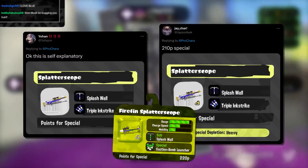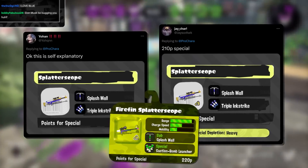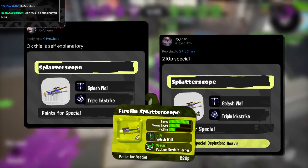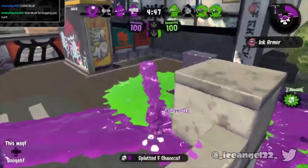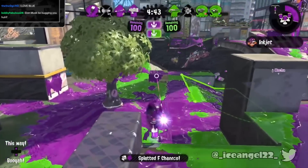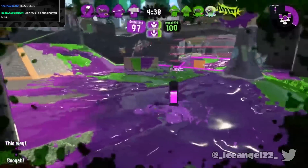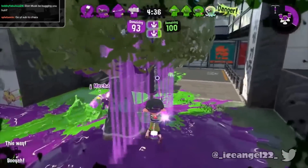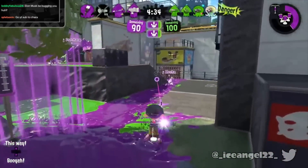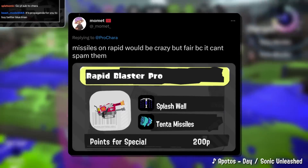Johan and JChar want splash wall and tri-strike for the Splatterscope — a very obvious throwback to the Firefin, and it would play pretty much the same here, just with a better-balanced special. The wall would be great to protect the main weapon user when throwing tri-strikes, which is useful, and it's a combination that helps primarily on Zones where the weapon struggles most. It serves a different purpose from the vanilla kit and is a great throwback. I think it's one of the most likely second kits we could get in the game.